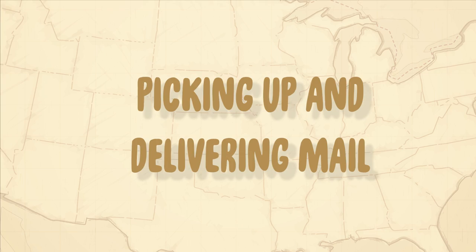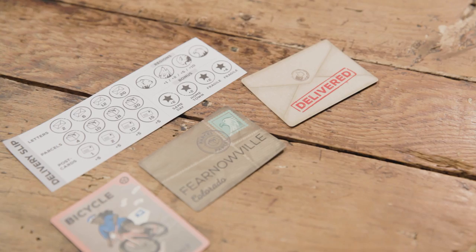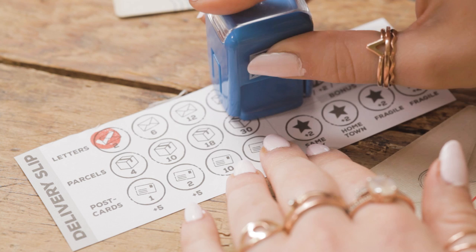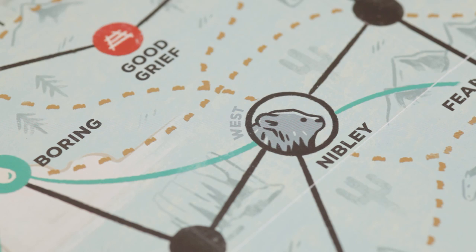To deliver the mail, you must land on the destination and not pass through it. Turn over that delivery card to the deliver side — you've just delivered some mail. On the delivery slip, stamp the letter or parcel symbol, then the region your delivery came from, and finally check for any one-off bonuses. Place the delivery card on the board and return the mail cube to its home depot.